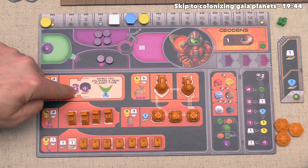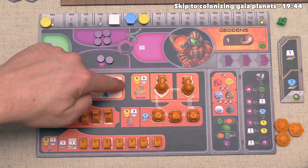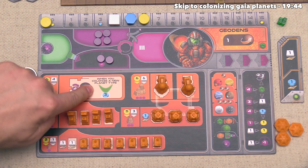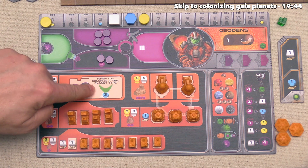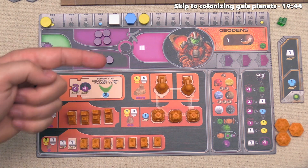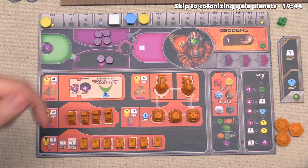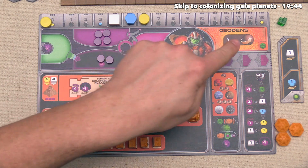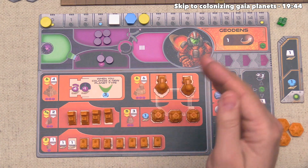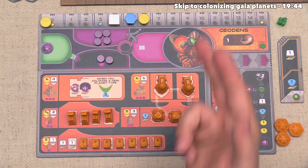Once a player has built their planetary institute, they also get the special benefit listed on the right. For the Geodans, this says for the rest of the game, whenever they colonize a new planet type, they will instantly get three knowledge. There are effectively ten different planet types in the game — eight can be built into — and the Geodans are just in one so far. They will try to populate as many different types as possible, since each time they get three knowledge, which is almost the four needed for a research token bump.